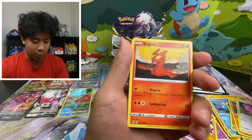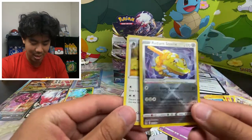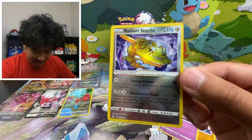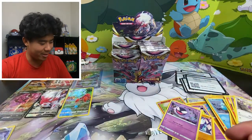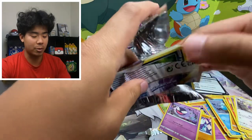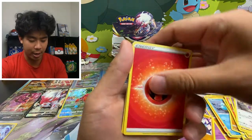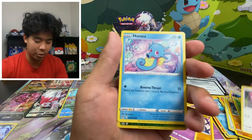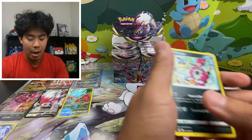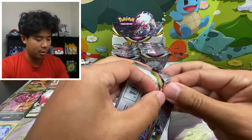The last booster box I opened was a few weeks ago. Radiant Steelix — and what's behind it? Just a non-holo, but look at that shiny Steelix in all its golden glory! Another hit in a pack. I was watching some videos on pull rates for Lost Origins and apparently there's a higher chance of getting Trainer Gallery cards from this set — about four and a half Trainer Gallery cards per booster box. We'll see how many we get.